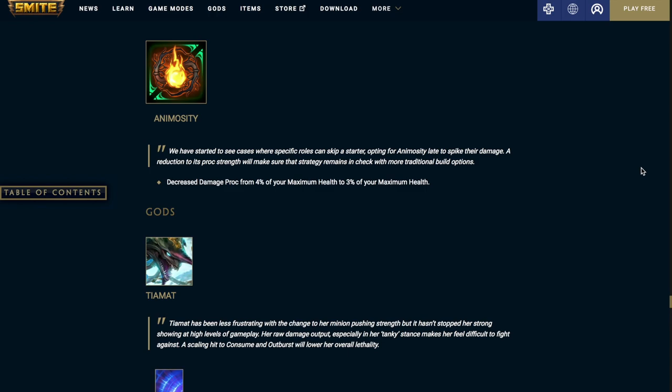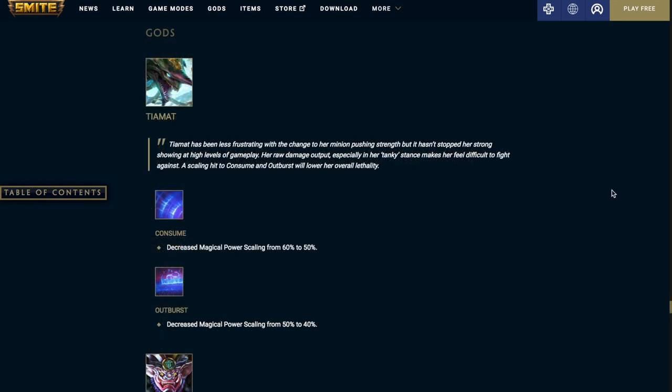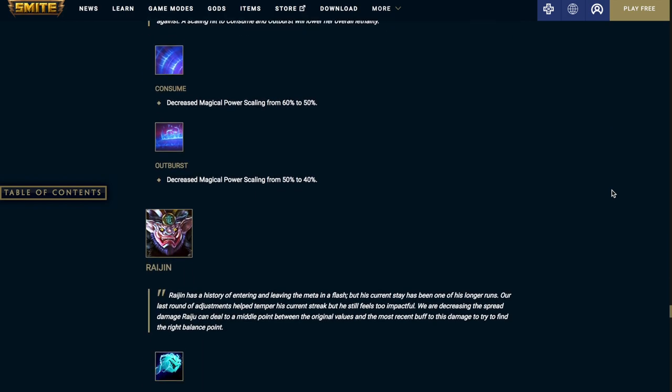Up next we're going to be going over the god changes. First up we have Tiamat. Consume decreases the magical power scaling from 60% to 50%. Outburst decreases the magical power scaling from 50% to 40%.